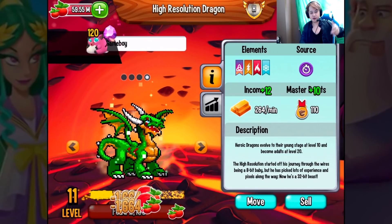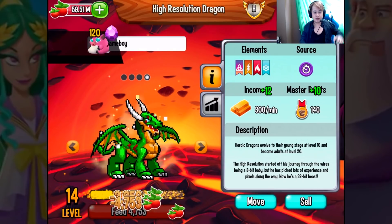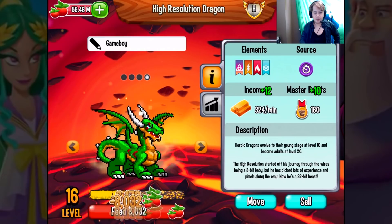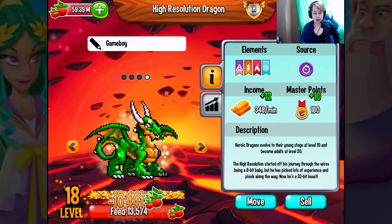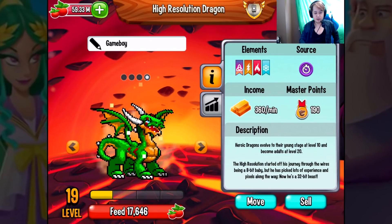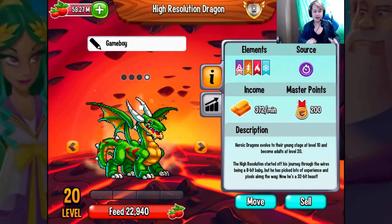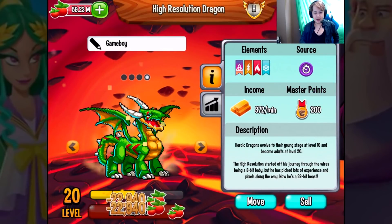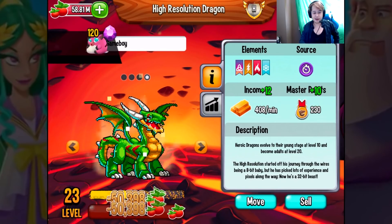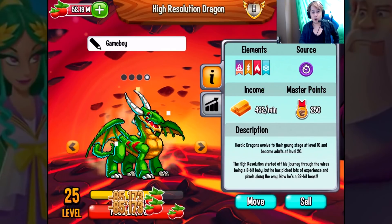Notice the pixels are smaller now — there are more pixels, which makes them smaller. That's why you don't see the big bumps and stuff like that anymore. In baby form it was obviously 8-bit. Now keep an eye on the square and see how it changes from level 19 to level 20. So that's pretty cool — it's probably like really high resolution, like 1080p. Actually we're at 4K, my bad.